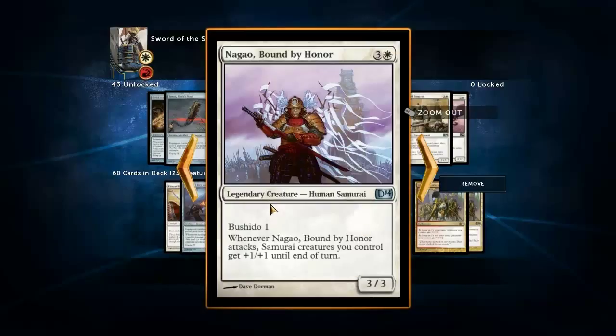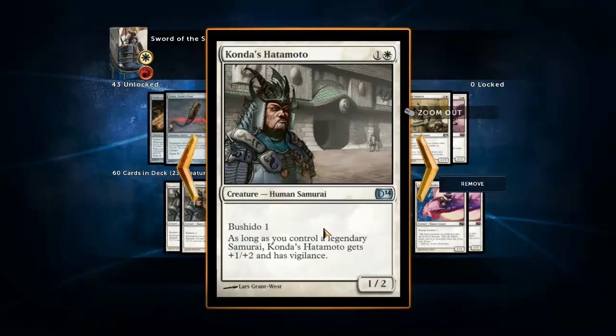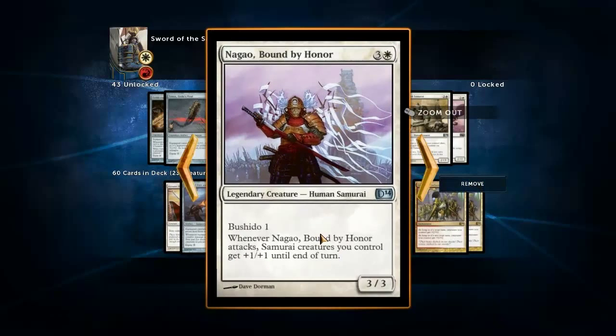We're running Nagao Bound by Honor - a 3/3 Bushido 1. He gives all your samurai creatures +1/+1 when he attacks, and he gives your Konda's Hatemoto already plus 1/+1 as well because it's a legendary samurai. He gives himself +2/+2 if he's in combat with another creature when he's attacking.